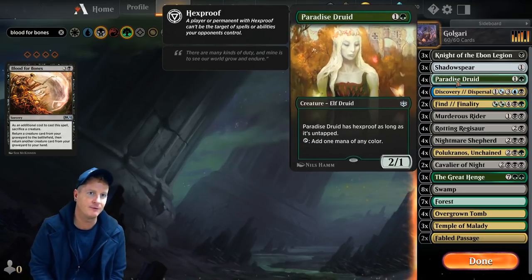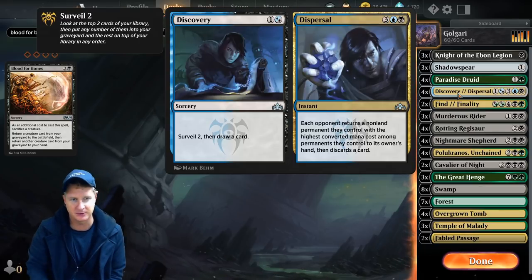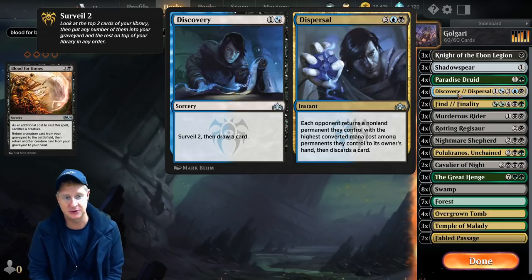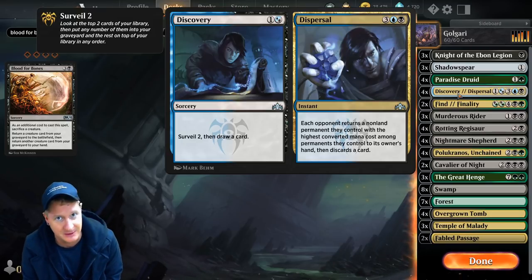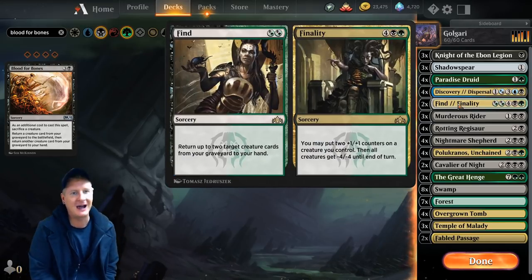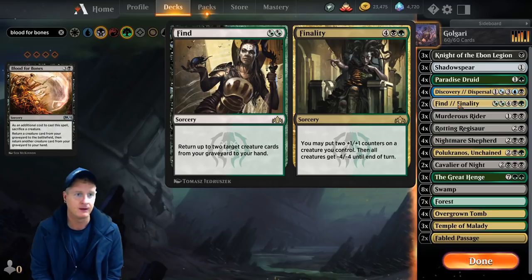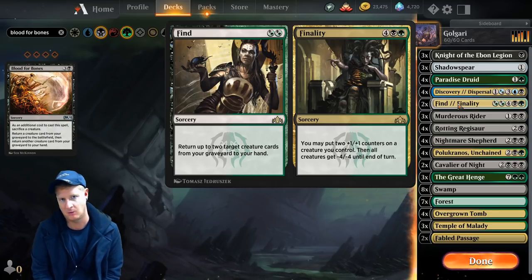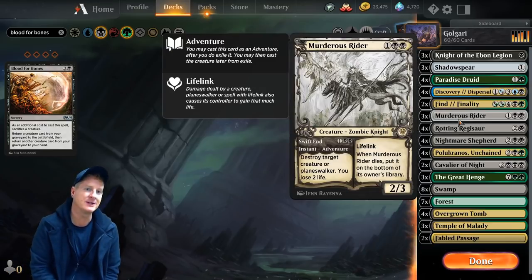Paradise Druid — we do have four copies, just for mana ramp. Discovery: we can only use the Discovery side, we can't use Dispersal since we're not running anything blue, no islands. But Surveil two, then draw two cards. It helps to get to Polukranos Unchained, because we're going to be escaping with Polukranos. You're going to see us win a match because we make him a 12/12 demon. Then we have two Find//Finalities — we end up using both sides of this. Returning the two creatures is really neat, and putting two +1/+1 counters on a creature we control is awesome when we minus four, minus four the board.